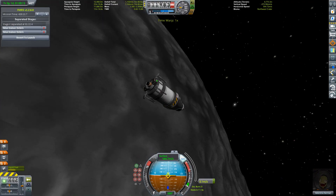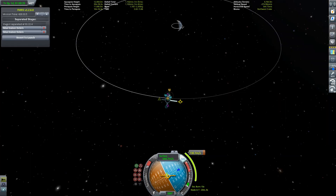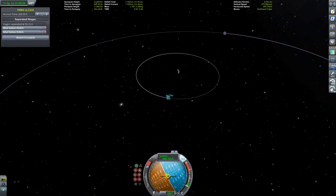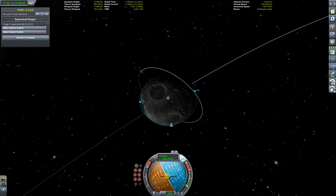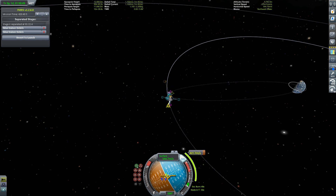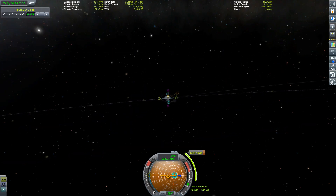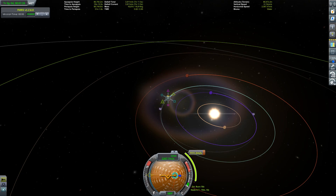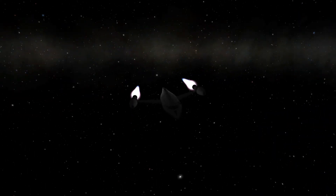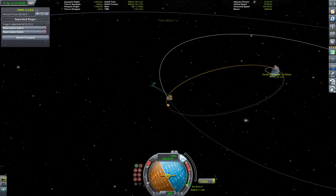Now let me tell you a bit about orbital mechanics. If you want to get somewhere outside of the orbit of the planet you are orbiting, burn on the side further away from the center of that planet's orbit. If you want to go inwards, burn on the inside. Since we want to go back to Kerbin, we burn on the side closer to Kerbin. You can apply this on a larger scale too: to get to Eve or Moho, burn on the side of Kerbin lit by the sun; to get to Duna, Dres, Jool, or Eeloo, burn when in the shadow zone. I usually set my periapsis at around 40 kilometers.